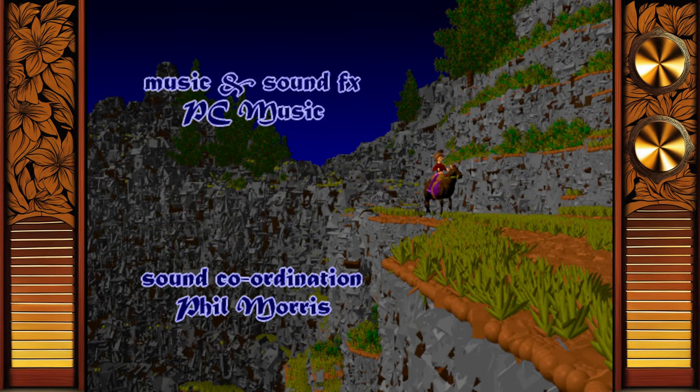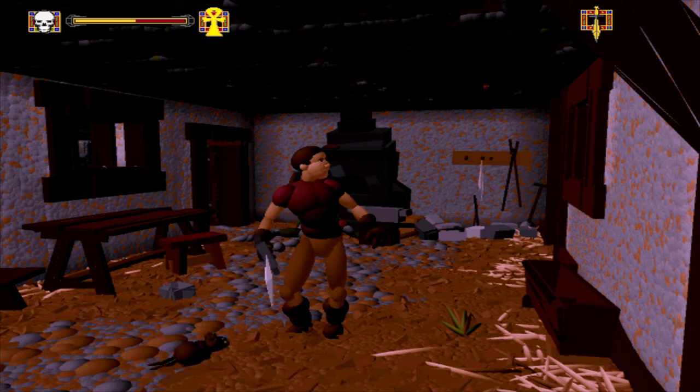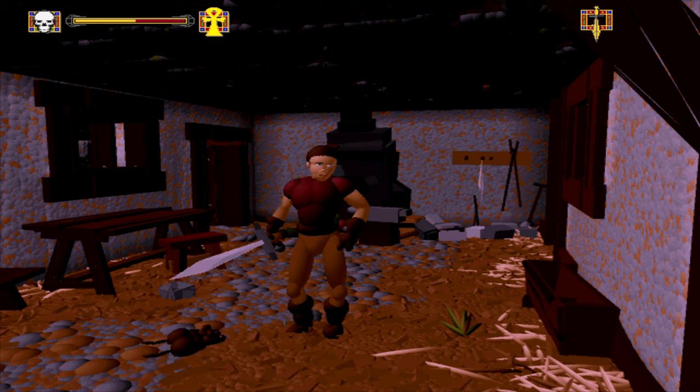A rare Windows port also exists with sharper details, running at 640x400 SVGA, which makes it more closely resemble the sequel with its sharply defined special eyes.